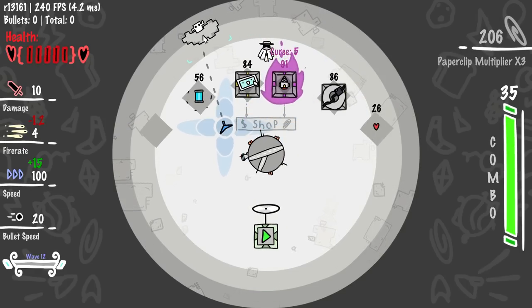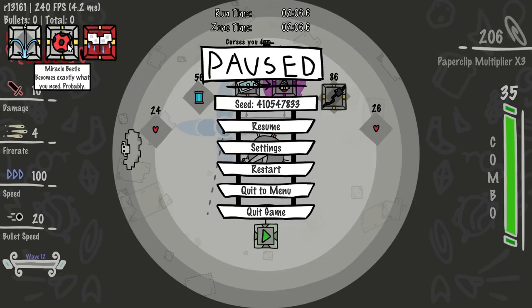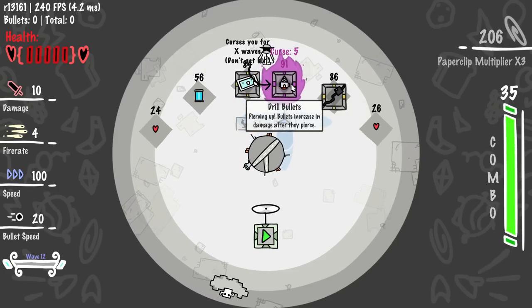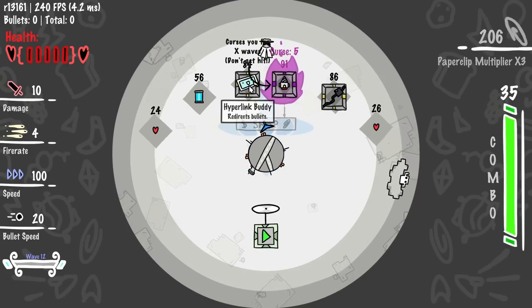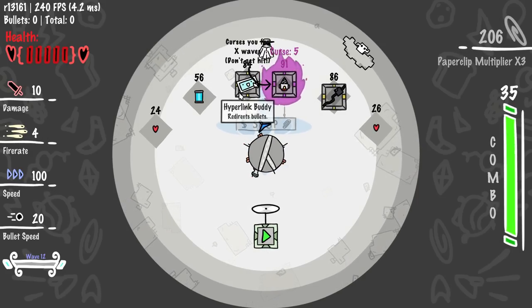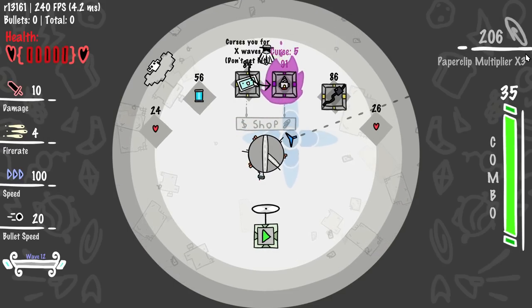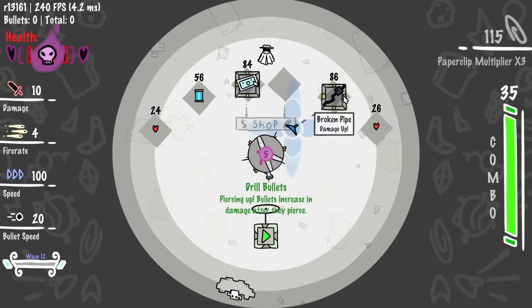Here we go - what is this? Oh it changed! The Miracle Beetle is giving us a cloud spirit right now. I think that is what it does - 'becomes exactly what you need.' Now I got the cloud spirit. What are the choices? Drill bullets, piercing bullets - piercing up, bullets increasing damage after they pierce. I'm okay with that. That's a curse for five rounds, which is a very easy curse to handle. Redirect bullets are happening but yeah, broken pipe damage up. I have 206. I'm definitely gonna buy the drilling bullets because why not, and let's go with broken pipe damage up as well.